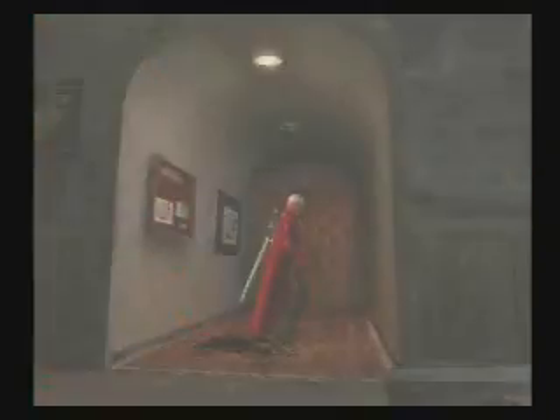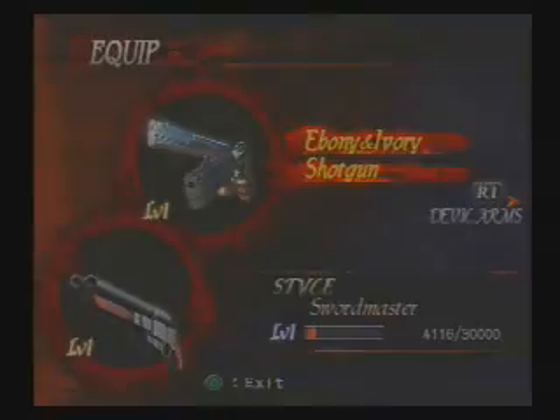And we get the shotgun! It equips automatically — that's right. Press R2 to switch between weapons. The shotgun is definitely slower than the handguns but a lot more powerful.